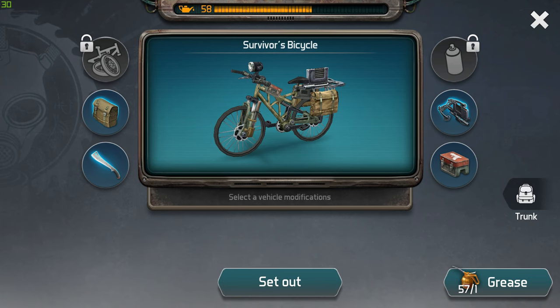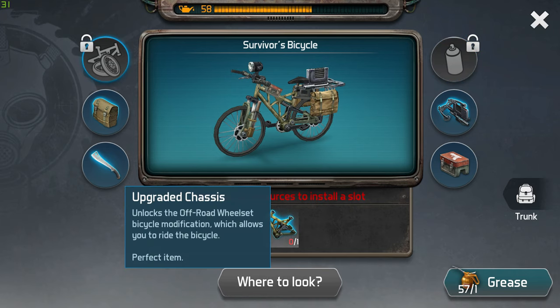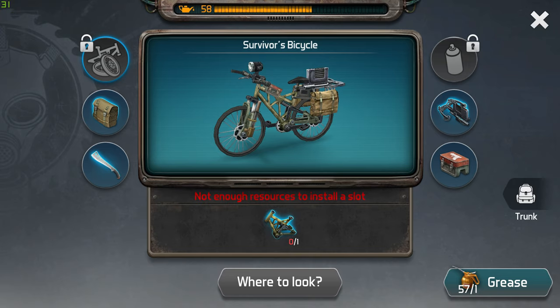So those are really all the modifications. As I said, the spray paint just changes your bike's color with no other effect. The chassis modification is going to allow you to travel to different territories — once you go to the map, other maps open up and you can visit other bases. To run the bicycle, you need grease or oil; you can see I have 58 grease on my bike.